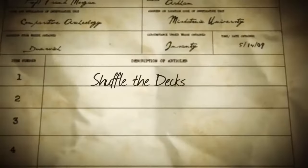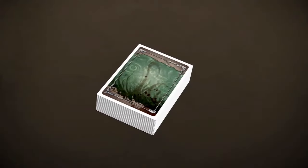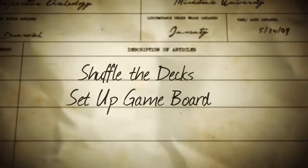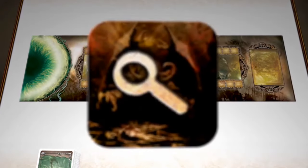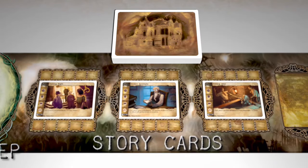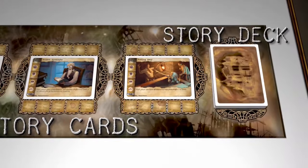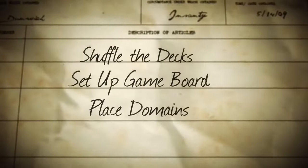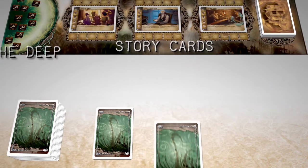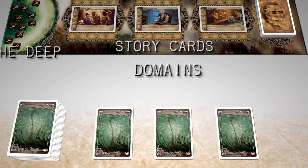Before playing, both players follow these setup steps in order. Each player shuffles his deck until sufficiently randomized. Players place the game board in the center of the play area and place all success and wound tokens in the designated area. One player shuffles the story deck and deals three story cards face up to the center of the board; the remainder are placed face down as the story deck. Each player then takes three cards not used in the game and places them face down next to his deck as domains.